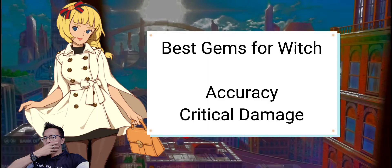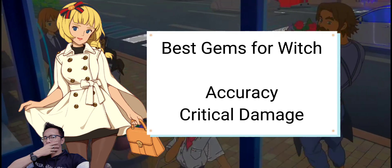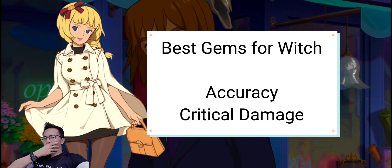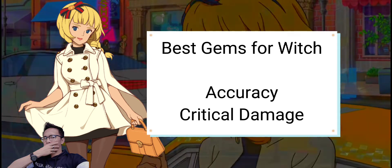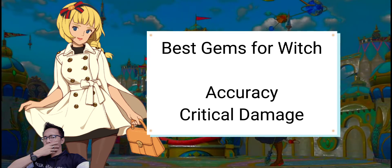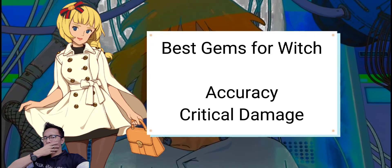These are the best gems for the witch. Accuracy should be the main focus when you are playing as a witch, even more than critical hits, because if you hit your shots then you have a higher chance of surviving with a weak body. The accuracy and critical build is the way to go while playing as a witch.